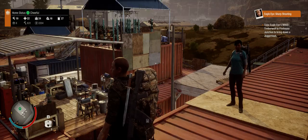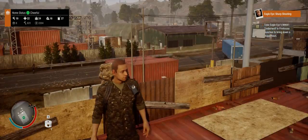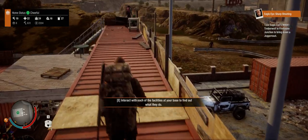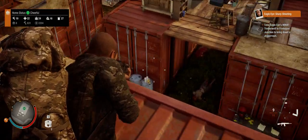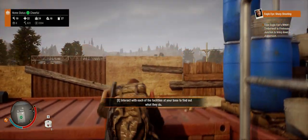Hey guys, Citizen Zero here bringing you some more State of Decay 2. Today I'm going to do a sort of post-apocalyptic Cribs episode where I'm going to show you the shipping container fort that you pick up in the southwestern part of the map. I just got this thing fully outfitted — it took quite a bit of time and a lot of influence to pick up this fort.